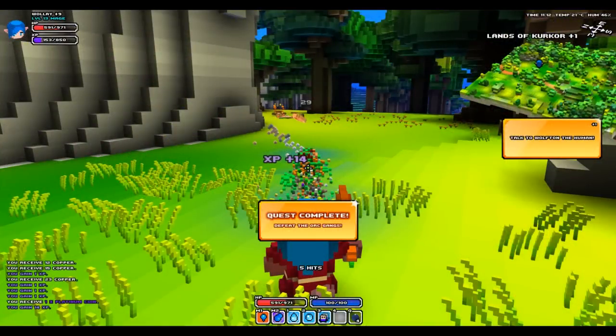The fifth screenshot shows Wally has just defeated the last orc for that main quest. Where it used to just say 'quest complete: defeat the orc gangs,' it now shows your next objective below the map: 'talk to Warfton the human.' The border is now fully coloured in, which signals that the quest is complete and you should go turn it in. That's a good indicator of where you are on the quest.